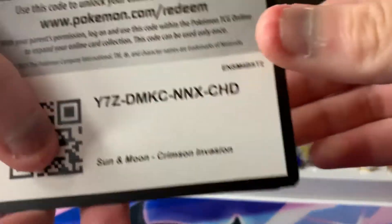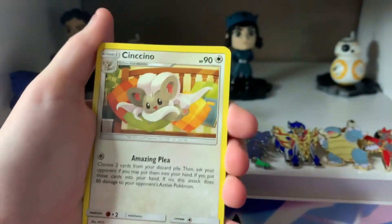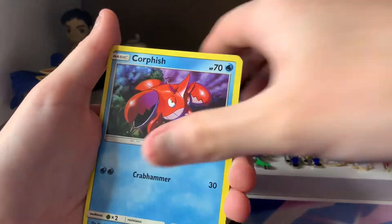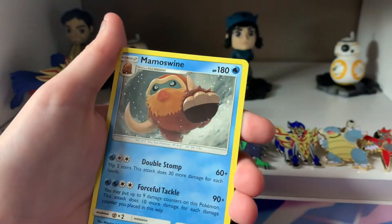Next, we will open up a Syl Valley Pack. Here's the code card. We have not pulled any GXs so far — I wonder where they all are. We have a Lightning Energy, Chinchow, Grumpig, Emolga, Minchino, Corphish, Shellos, Dino, Alolan Geodude, a Reverse Numble, and a Mamoswine.